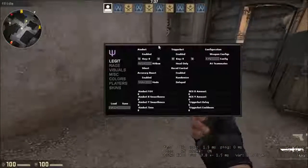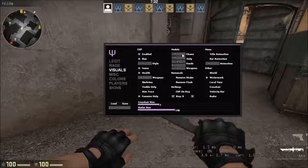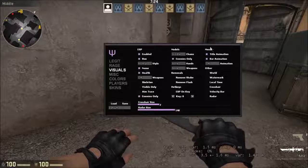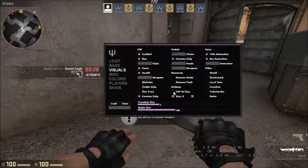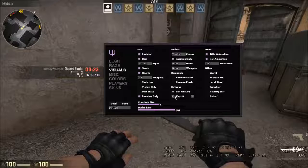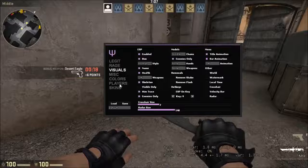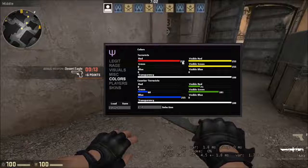Let's go to legit bot and rage — I'm not going to really go through those — but we'll go through visuals. We got chams, of course, visible only, enemies only, it's pretty basic. There's a watermark you can turn off. We got radar hack so you can see enemies through it. You can do ESP on key — set a key to toggle it, pretty cool. Aimtrace, skeleton, and color so you can change colors for the ESP.